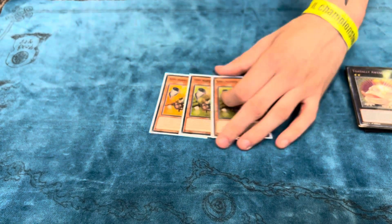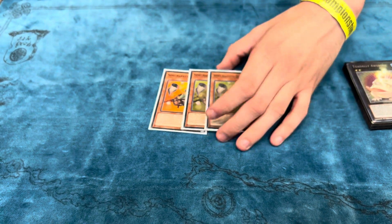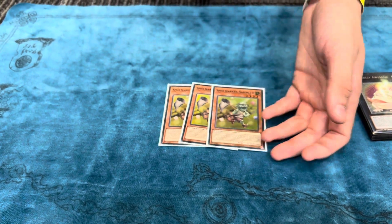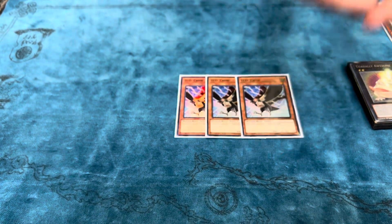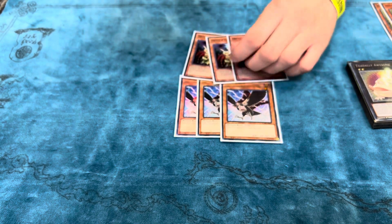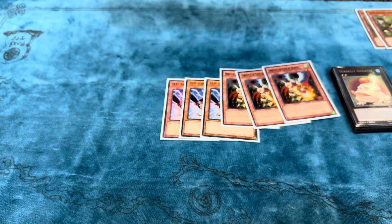Going on to the side deck — the worst card was Three Collector. I only played against one Sword Soul so it didn't perform as much as I needed. Siding it in against a Punk deck, all it does is stop one negate, and it doesn't do enough, so I'd rather play more impactful cards. Three Crow was crazy — actually my favorite side deck card next to Drill. Those six were going in almost every single round against the decks I was playing. It was insane.